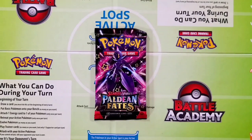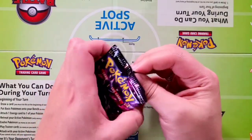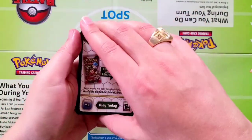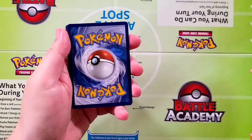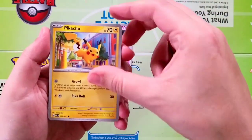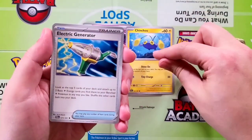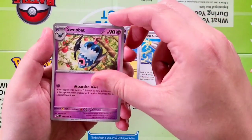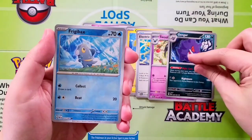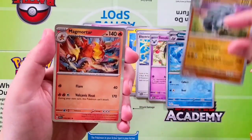Well here it is, guys — our last and final pack. Looking for that last pack magic. Come on Paldean Fates, something Ultra, definitely more Shinies. Starting off with Flittle, Pikachu, Graveler, Chinchou, Electric Generator, Swoobat, Gengar — love the artwork on the Gengar. Reverse is going to be a Frigibax, followed by a Dawnfan, and a Magmortar Holographic.